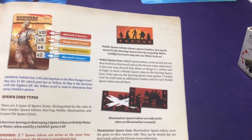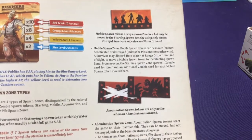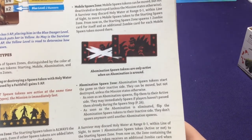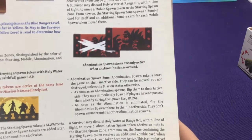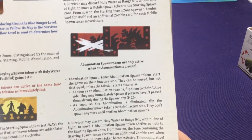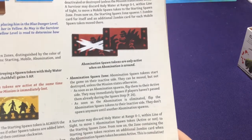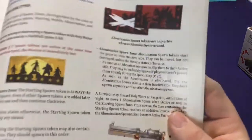That gives you room to breathe and prevents getting surrounded. There's also the abomination spawn token which always starts on an inactive side, can be moved but not destroyed. As soon as an abomination spawns, flip it to its active side. If you eliminate one, it doesn't spawn again until another abomination spawn card is drawn - so you can get a breath of fresh air. There is reason to get rid of them.